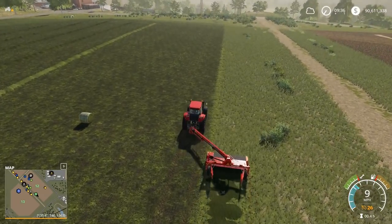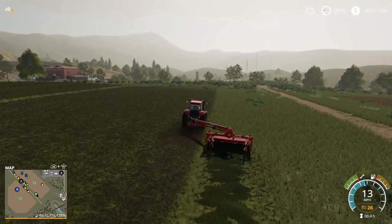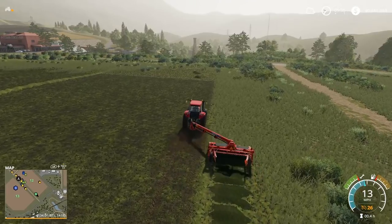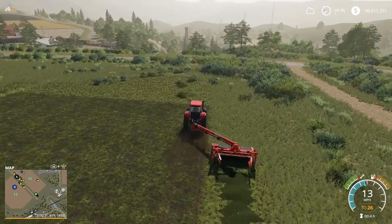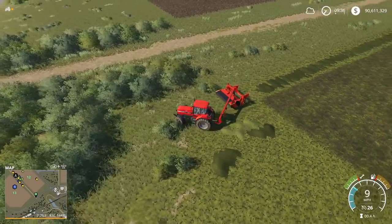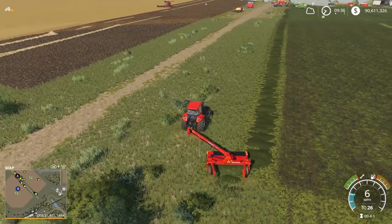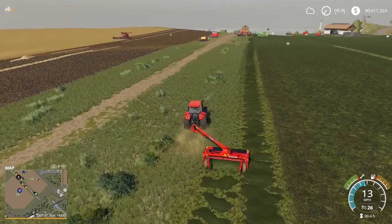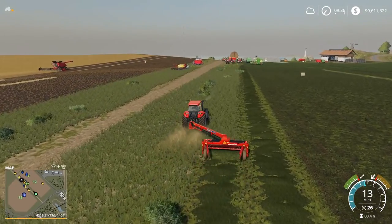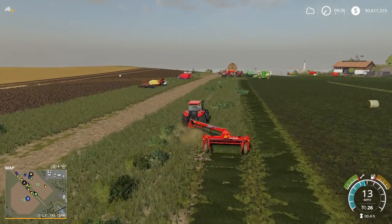So now we're going to mow some grass — this is how we make our second type of material. We need straw, grass, hay, and silage. You can do three things with grass: you can keep it as grass, you can ted it to make it hay like I said before, or you can gather it and put it into our bunker silo to turn it into silage. You can also wrap it to turn it into silage. Everything aside from straw comes from grass — silage, hay, and grass all come from mowing. That's why the mower is so important.